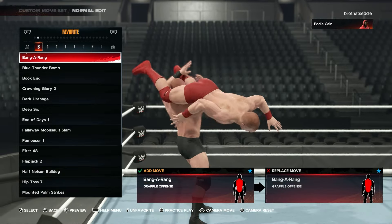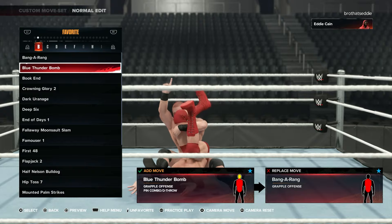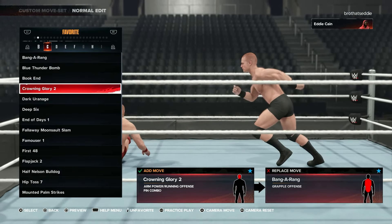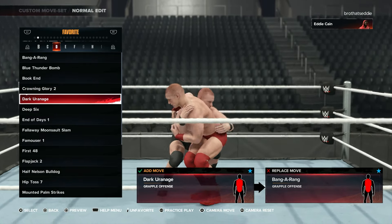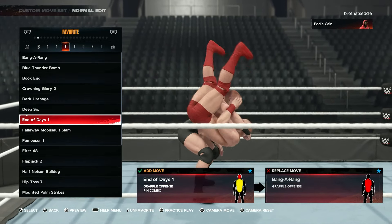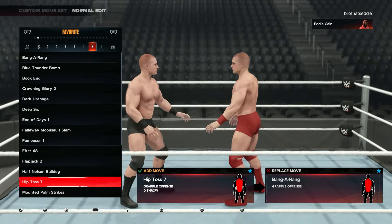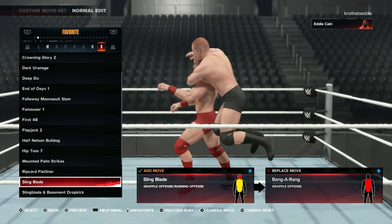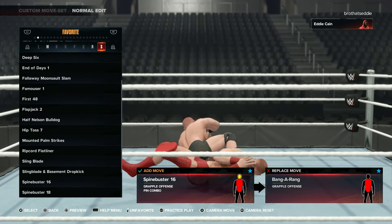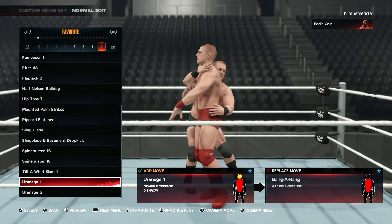So look, when it comes to the favorites, look all these moves — Bangarang. Now that you copied all the moves, you will see these. Some of these moves I don't even have in there, but it's some of my favorites that I used to have. Dark Yorinagi, Deep Six. They said like the famous one — I ain't even got that one in the moveset, but if you want to put that in, you can. Swing blade, swing blade basement dropkick. That's spine buster 16, 18, toilet slam, Yorinagi one and five.